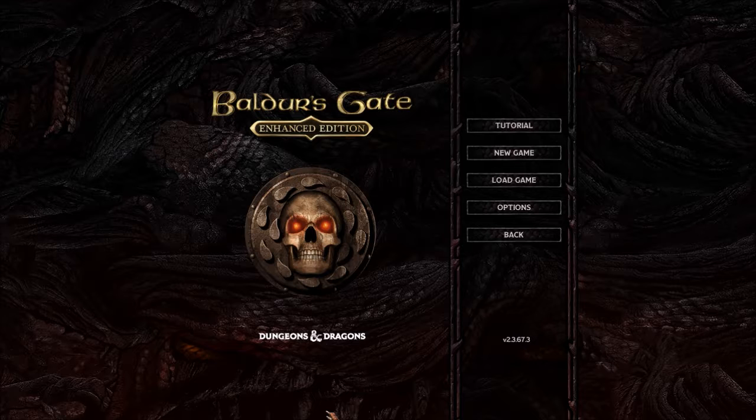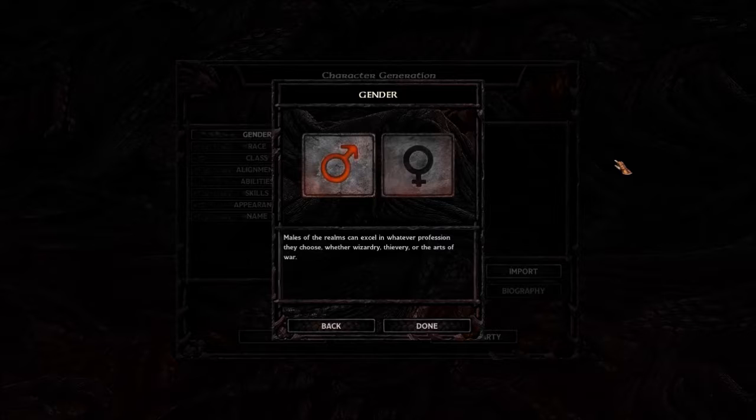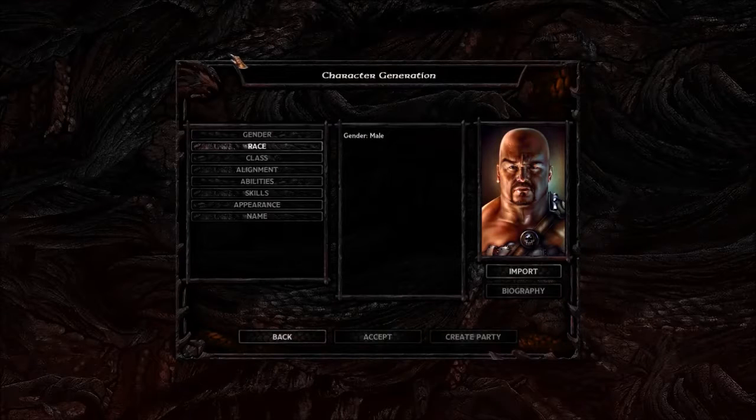Welcome back to the Baldur's Gate Enhanced Edition let's play. Today I wanted to do an episode on how to make a character. I want to make a protagonist — in the first episode I just imported my previous character, but I wanted to show you how to create one. We're going to start a new game, pick a gender — we'll make a male. There's no gameplay downside between male or female, just the portrait choices and voices differ. This character won't be used in the actual playthrough; it's just here to demonstrate character creation.